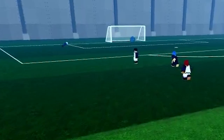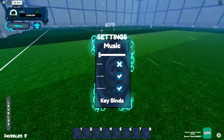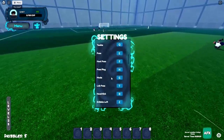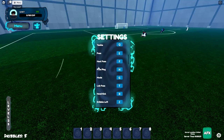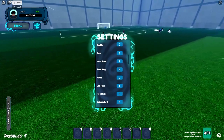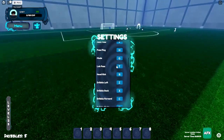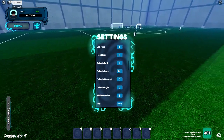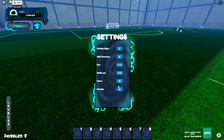Look at that pass — it's out of bounds. I'm about to lower the music because I can't risk getting copyrighted. Okay, let me check the controls: tackle, pass, heel pass. The pass ping is H — why is it all the way over there?